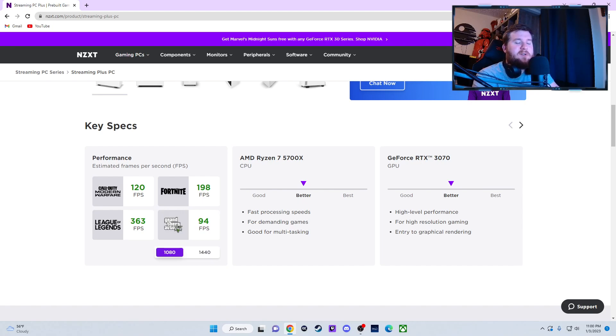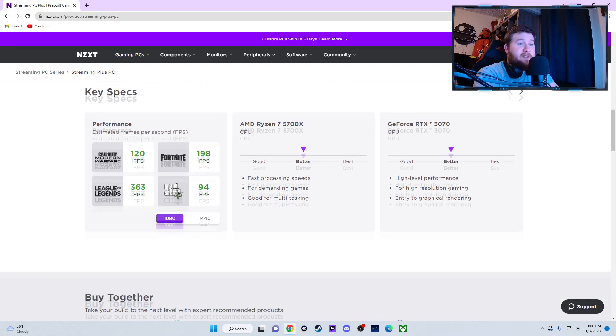It's a great processor — a little bit slower than the 5800X but the difference is insignificant, and it's better on power efficiency so it may not run as hot. Then there's the RTX 3070 — that is a great choice for high-level performance for high-resolution gaming and entry-level graphical rendering. I'll take that because I'm currently running a 3070 Ti.